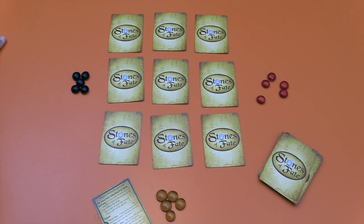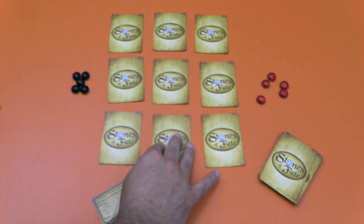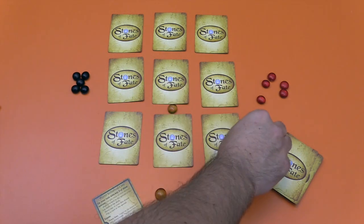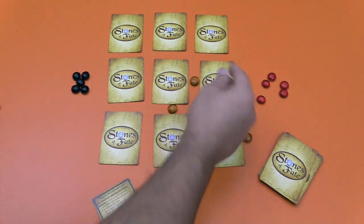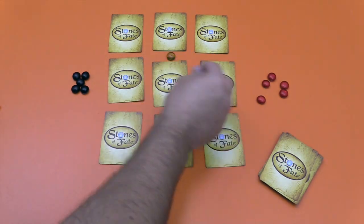On your turn, you're going to be taking two actions out of three different possible actions — you could even take the same one twice. The first action is you can take a look at a card: grab one, take a look at it, put it back. The second action is you can move one of your stones. You can put it anywhere in the pattern here, next to a card — even on the outside, or between any two cards, however you want. You can also move one that's already in the pattern to somewhere else.